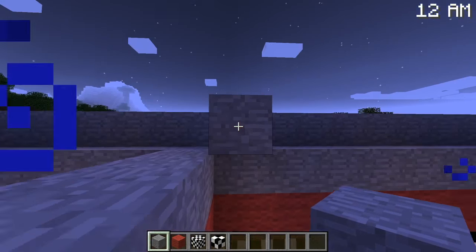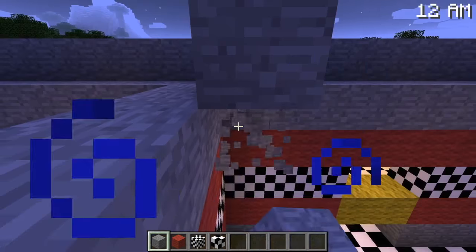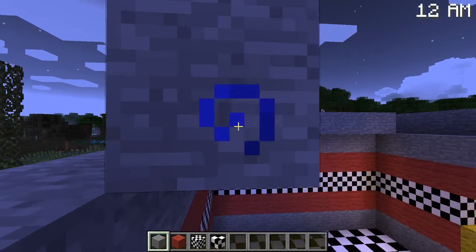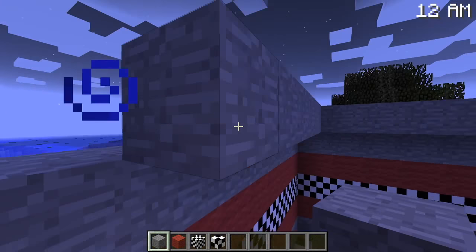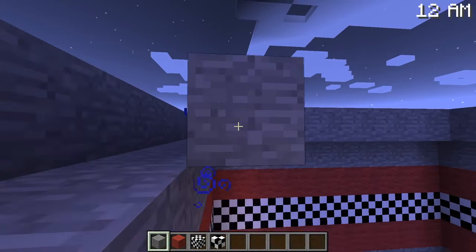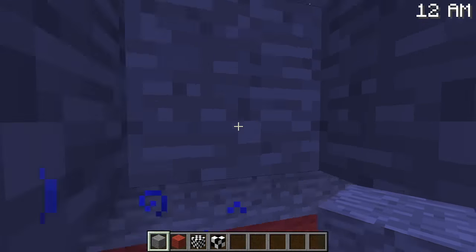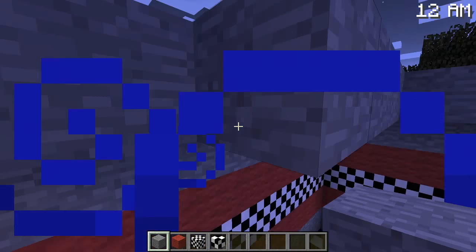Now we're actually almost done building — I just destroyed that block, I'm a failure. We're almost done. I saw a slime in the background — did you see Mr. Slime? Mr. Slime, do you not want to have fun with me? Bye — Mr. Slime doesn't like me.